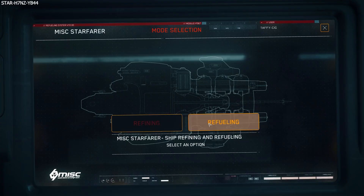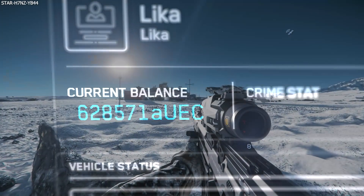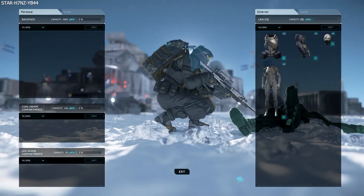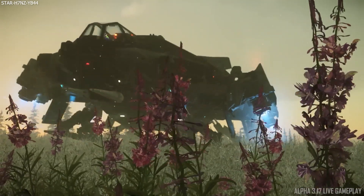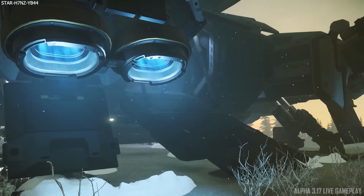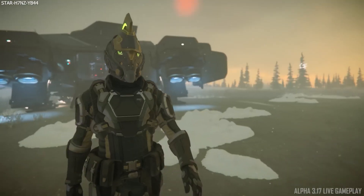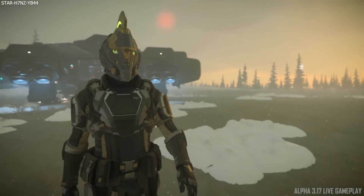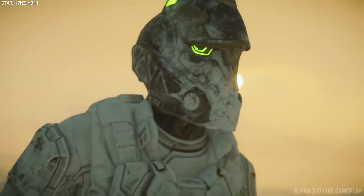Inside Star Citizen is back from its hiatus, with a great episode to kick off this new quarter. To begin with, we were shown updates to the biome accumulation system, which is how the environment builds upon the player, their weapons and items and clothing, and eventually pretty much everything. Right now in-game, it is quite clear that only the armor and undersuits gather the environmental build-up, with it not yet being applied to things like weapons and items.